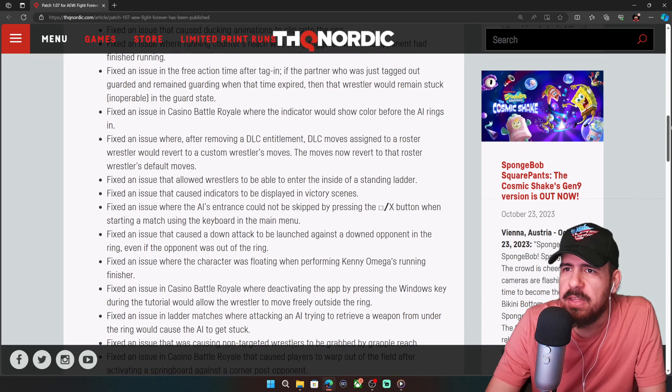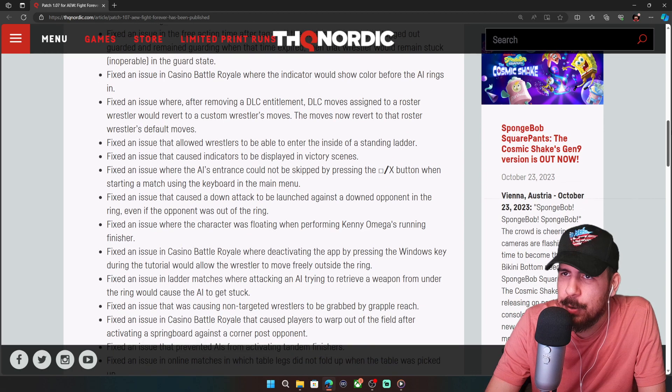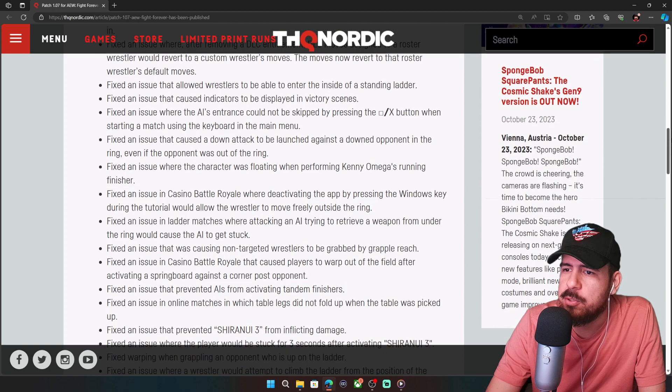A lot of notable things that were plaguing the game — even in Casino Battle Royale, where the indicator would show color before the AI rings in. Also fixed: after removing DLC entitlement, DLC moves assigned to a roster wrestler would revert to custom wrestler moves. So many things are being tweaked and fixed here.